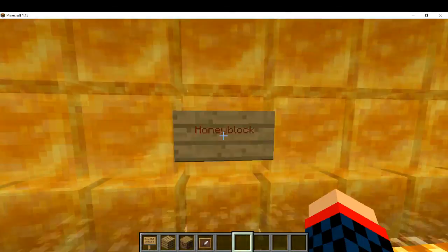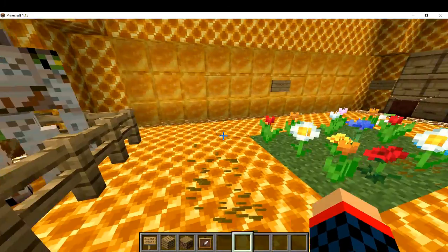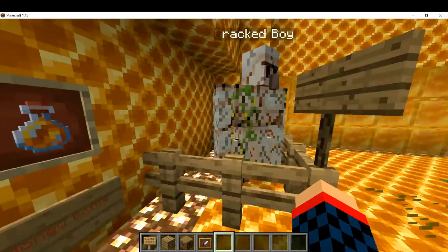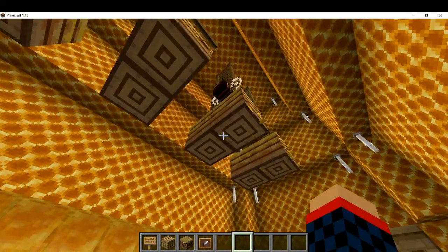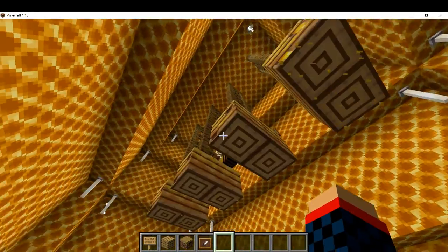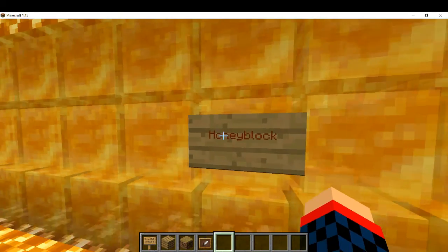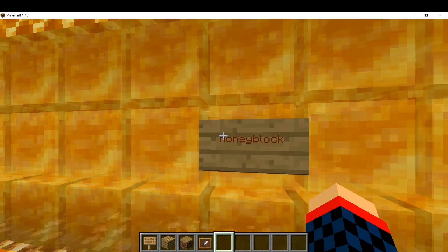Honey blocks are crafted using four honey bottles. They're very easy to get — just make glass bottles, go to the beehive, and collect the honey. These honey blocks are very useful, and later in the video I'll show you what I made with them.